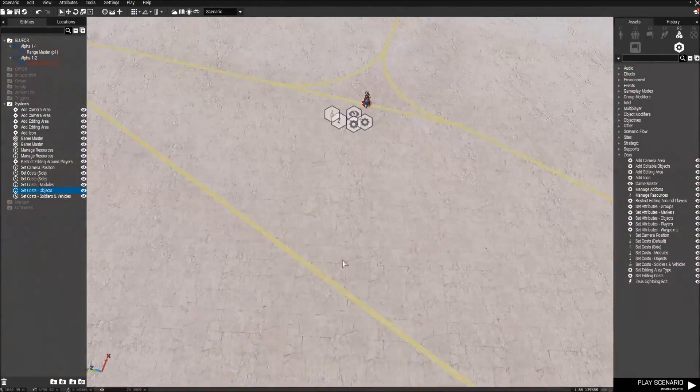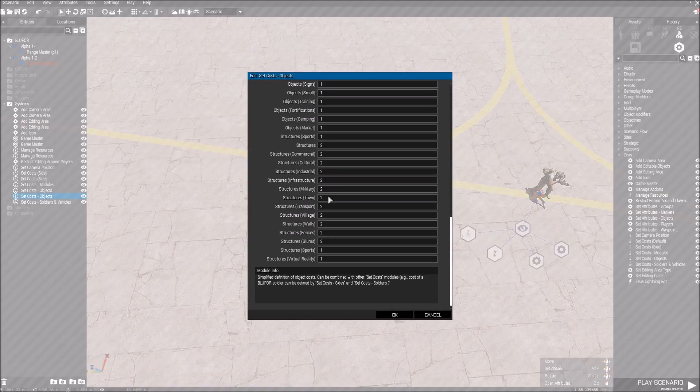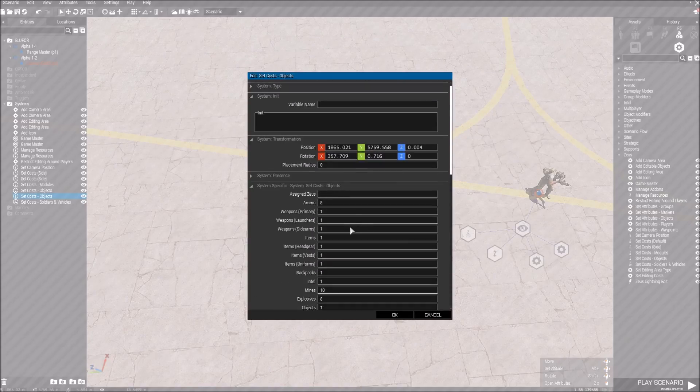Set Cost Objects — that's a nice thing. For example, we have all the objects here — structures and such. Ammo costs eight, and we're getting 0.5 every second.